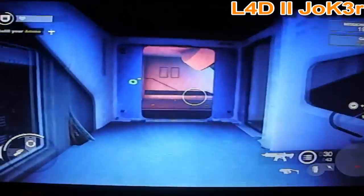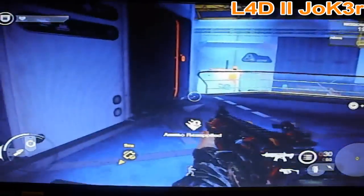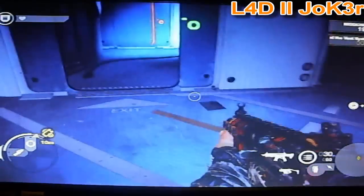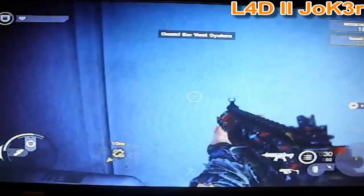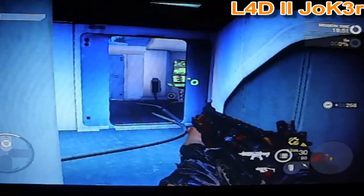You go up the stairs and into that little room over there. Stay there. You get 75 points every 5 seconds for guarding that area, and the AI won't find you — they won't go into that area.